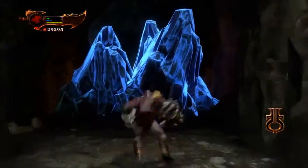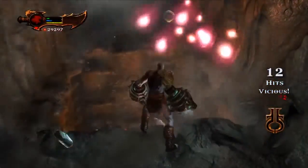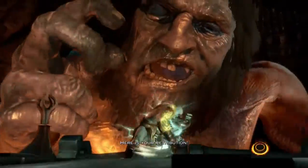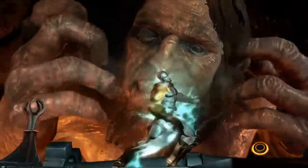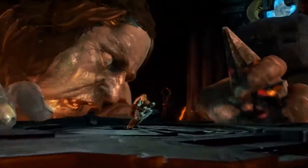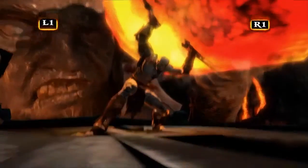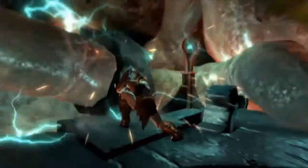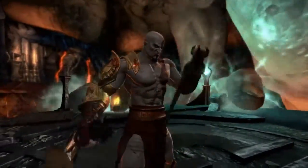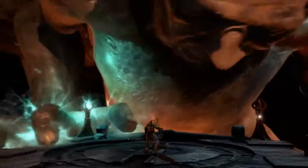We're going to fall down into Hephaestus's chamber again — this is edited because there's a lot of talking. Now we're going to have a sort of fight with Hephaestus, and you'll see why I call it 'sort of' — it's just a bunch of quick time events. At the last moment we have to activate a pedestal. That's the Nemesis Whip — it has electric attacks, and I'm not going to use it except for this part.